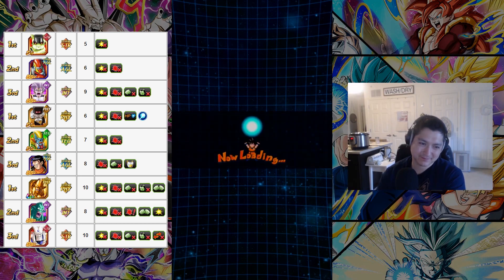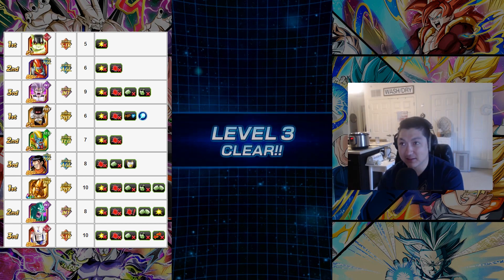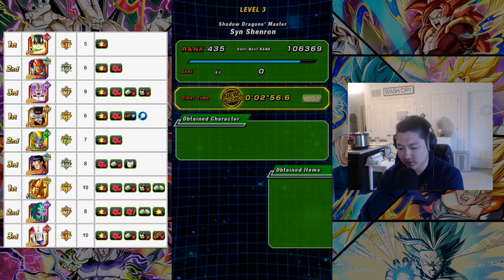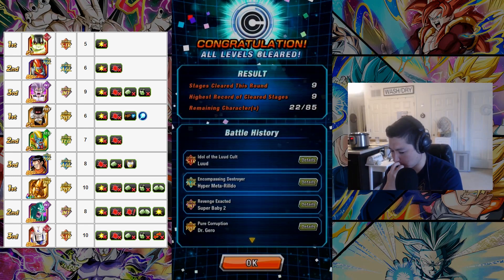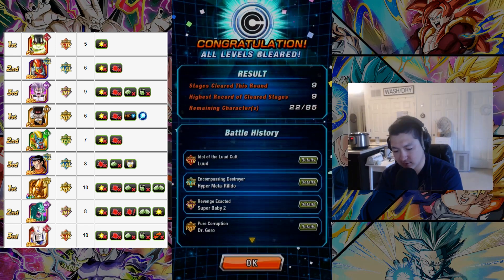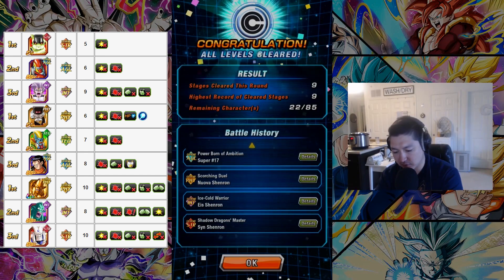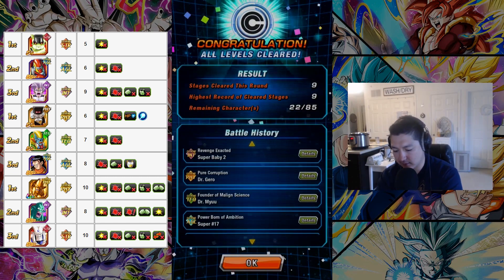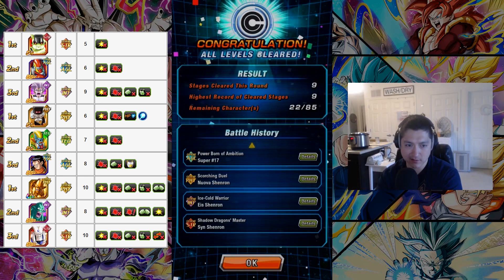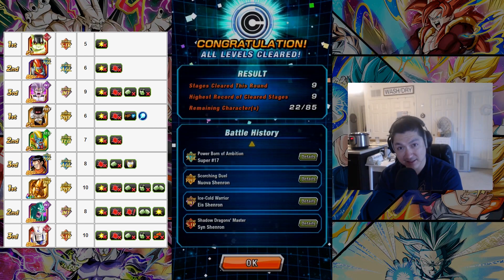So there you go guys, I hope this helps. These teams are not optimized at all — you could definitely do this run with lesser characters and a more optimized team composition. I hope this kind of gives you an idea. You don't have to seal anybody on this, and you don't have to stun anybody I don't think. The only one is you have to avoid ki blast attacks against Dr. Garo. And then the last one, Sin Shenron — he's gonna lock one of your characters in place, so your team's gotta be pretty beefy. I'll catch you guys next time, bye.